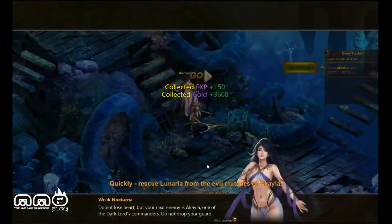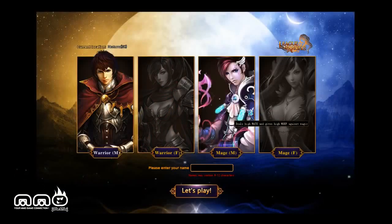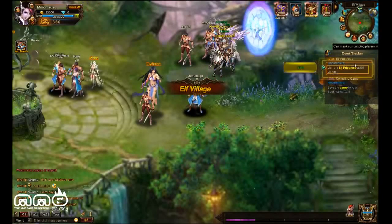Let's go look at creating a character. There are four options, but really it's two classes — male or female versions of each. You've got the fighter or the mage. No priest or anything like that right now. It's still in beta, so you never know. I'm going to pick a male mage and get right into the game.